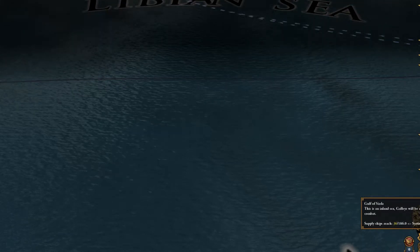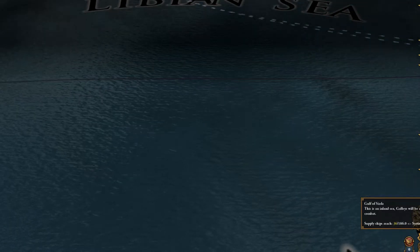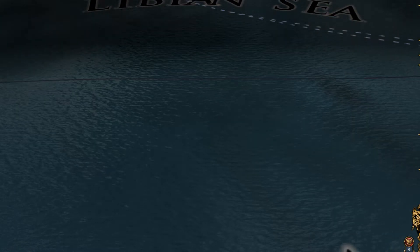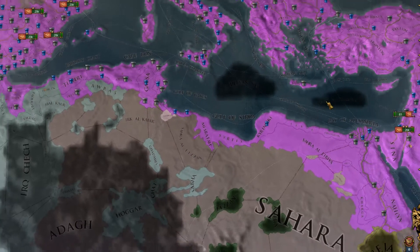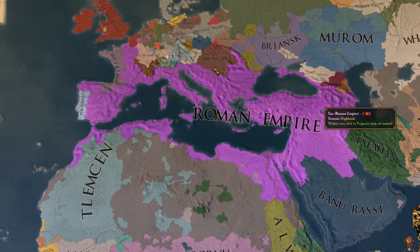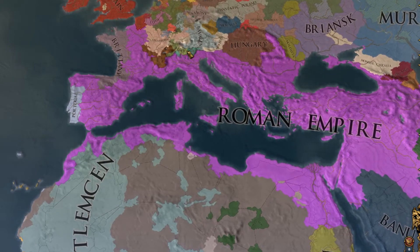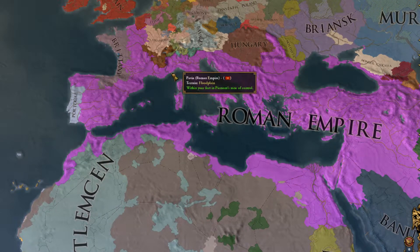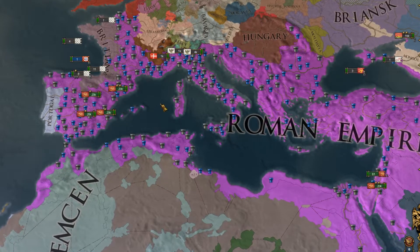I've zoomed in the game so that you can't see any spoilers, or mainly just the date — that's the important part. But I wanted to let you know that forming Rome is totally possible, and this was done without cheats or anything, so yeah, Rome is totally on the cards.